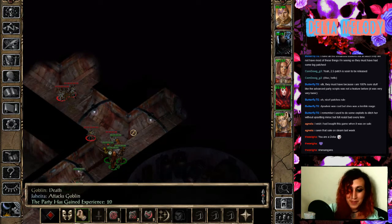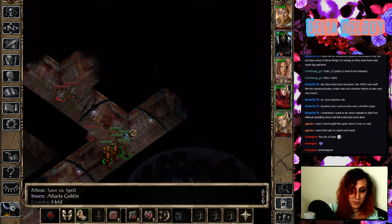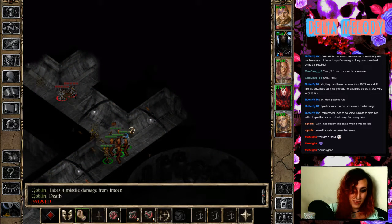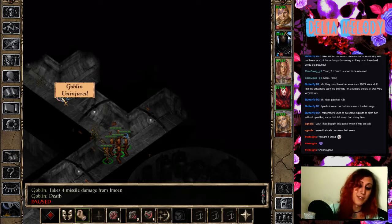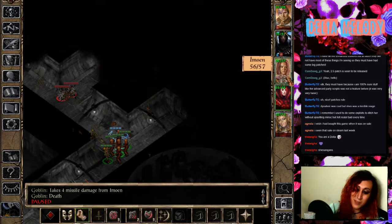I like the animation for web in Icewind Dale better — it's much easier to see, and it looks more like a web. The animation for web in Baldur's Gate looks more like a gray version of Entangle. And the Entangle animation is better in Icewind Dale too. Just all the spell animations in general are better in Icewind Dale — IMO.